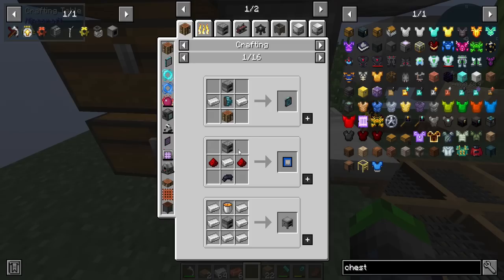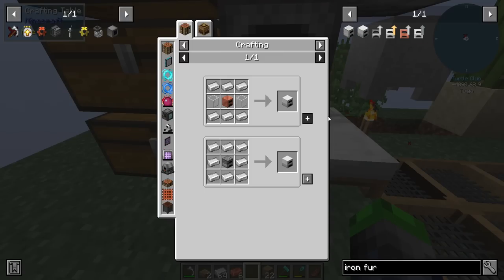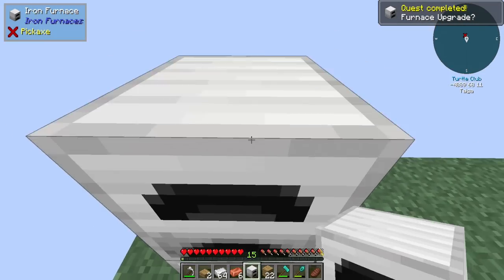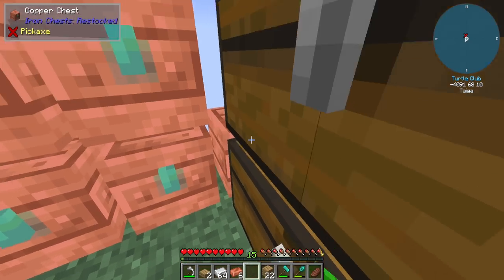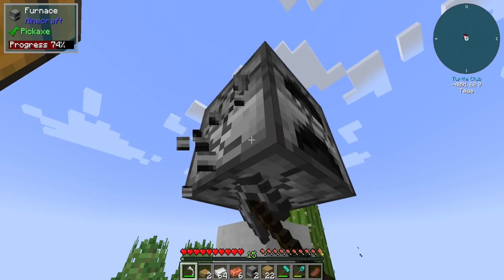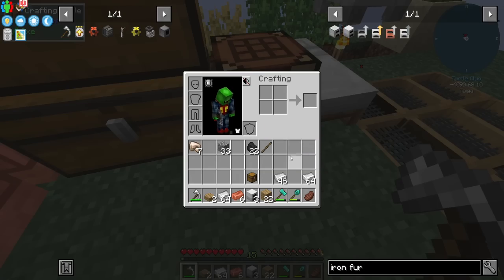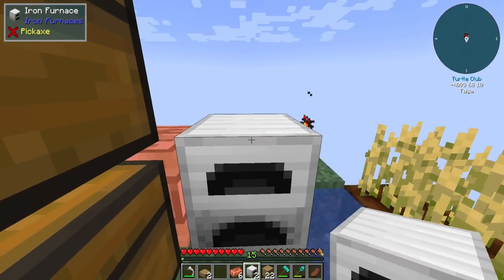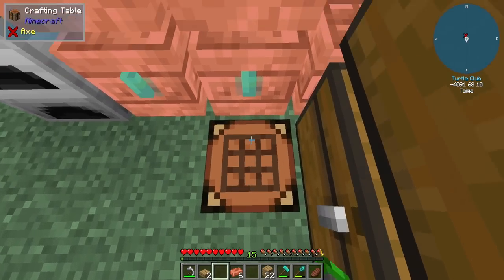Let's also look into upgrading the furnace up to an iron furnace. We can do three of them — here, here, and here. Then the chests will go here and there, and we'll move these guys as well. We'll upgrade these up to iron chests too. We're going to put these here — this is where we're moving everything. We'll take the crafting table and put it here so it's kind of in the center. We might switch that to a crafting station.